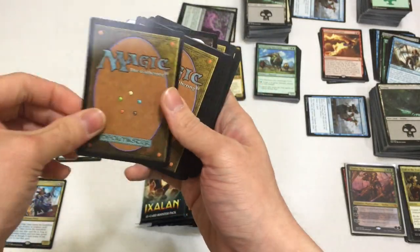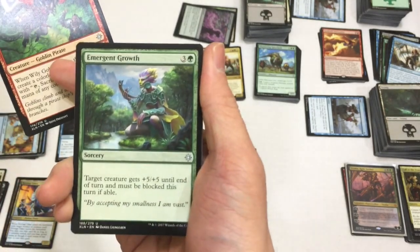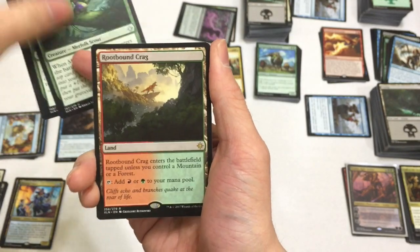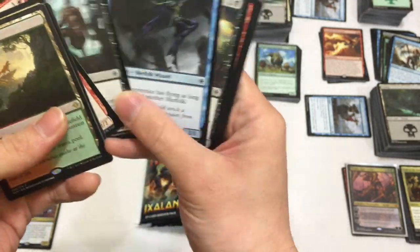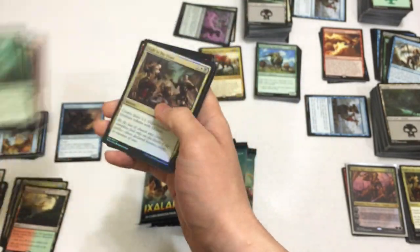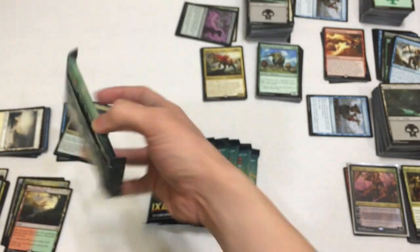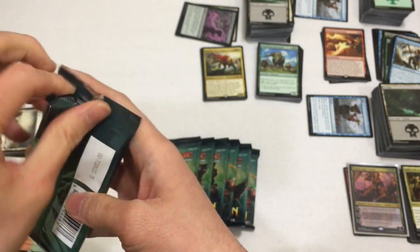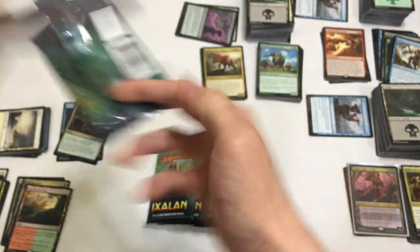Next pack - I'm going to pretend I didn't see the foil. Wily Goblin, Emergent Growth, Merfolk Branchwalker - got it. Rootbound Crag. And a Call to Feast foil! Pretty cool pack. I'm going to have a playset of Rootbound Crags - I have one in my binder and then I have two from opening these. Maybe I could get a third. I like these Rootbound Crags.